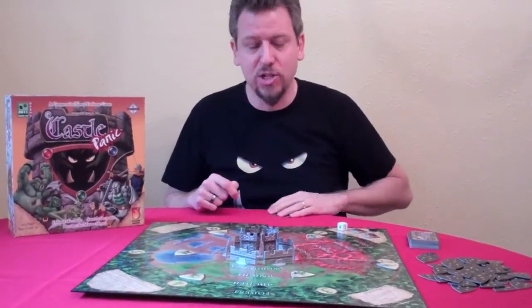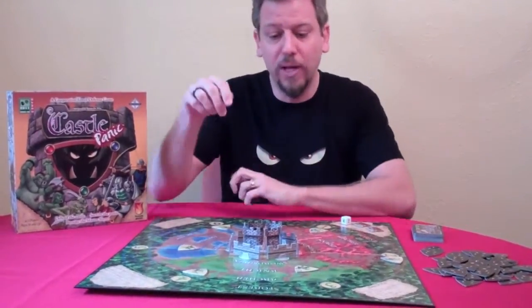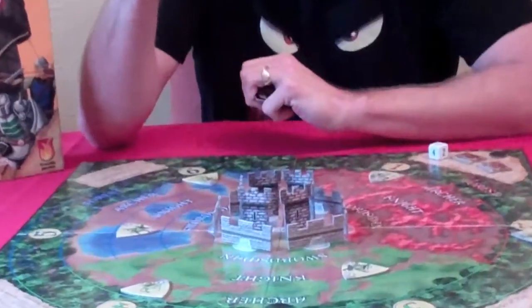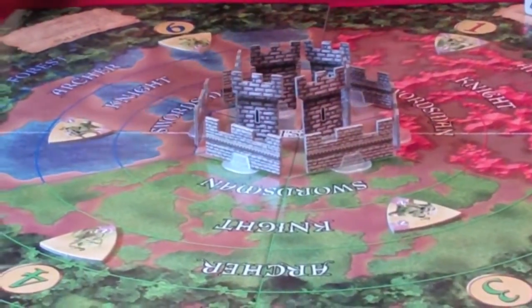How it works is based on matching the cards in your hand with where the monsters are on the board. We have three different areas of the board, color-coded red, green, and blue. These are divided into rings: swordsman, knight, archer, and forest.